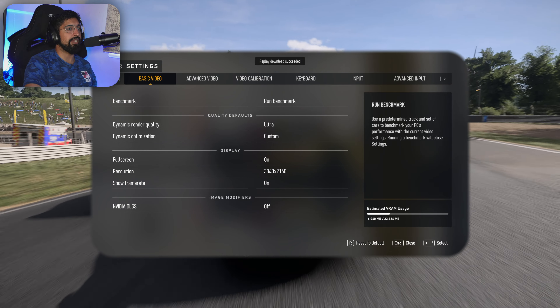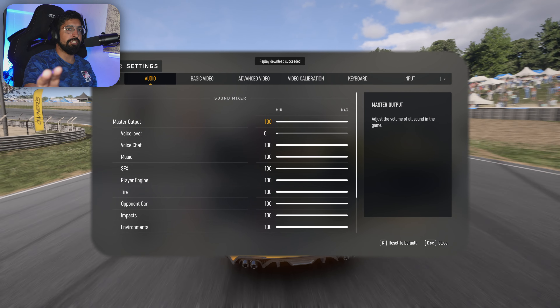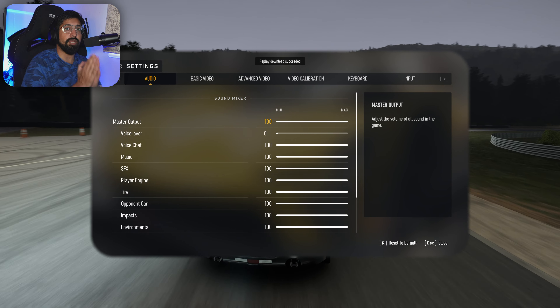That's pretty much the important stuff for Forza Motorsport graphics. You can see on screen how good the game can look on ultra settings. Please let me know your settings in the comments and any tricks or tips you've found — but this is how I get Forza Motorsport looking the way it does on PC. Hope it helps!